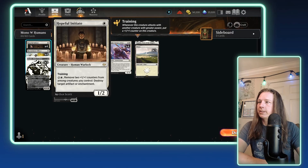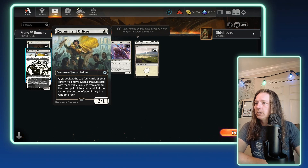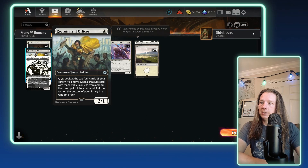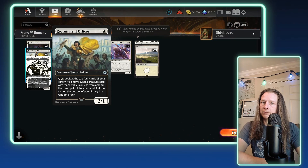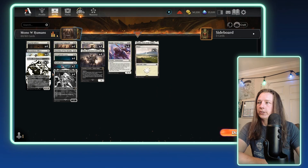In the one drop slot, we have some of the best one drops in all of Standard. We have four Hopeful Initiate, four Recruitment Officer — which even if you're not using the activated ability is still a Savannah Lion on one mana — and then we have three copies of Screlv, Defector Mite. Screlv is here obviously to protect all of your other creatures.